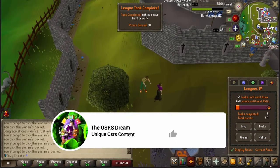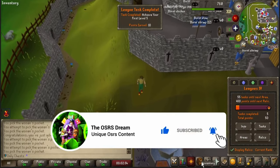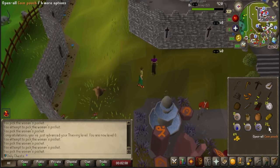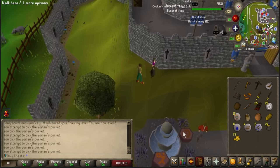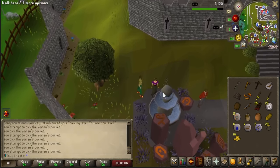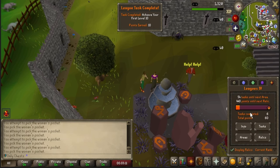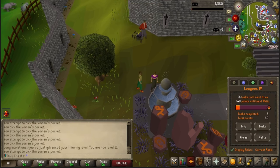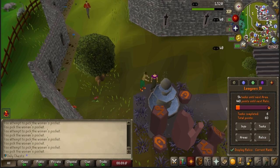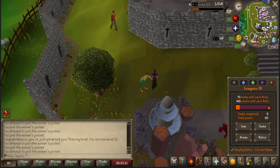I didn't even think it was going to work like this — that's actually insane. You click once and it just continues to pickpocket until you have the maximum amount of coin pouches. That is absolutely nuts. I thought it was literally just going to be every other click. This is insane. We already have gotten six tasks completed. The couple tasks that I want to knock out first are some thieving tasks, so let's just get this done. I love League so much.